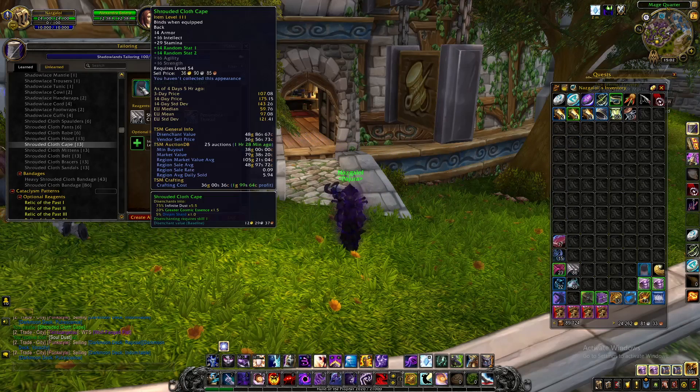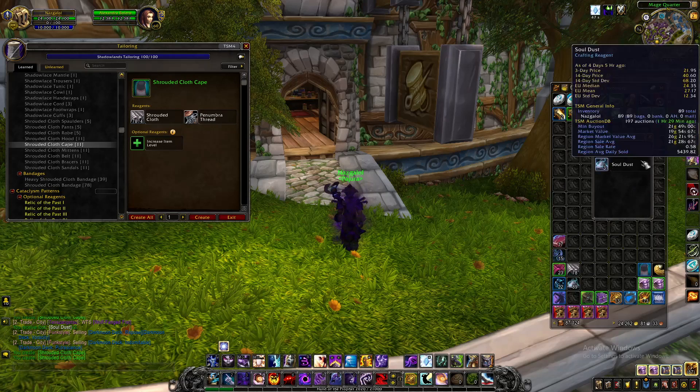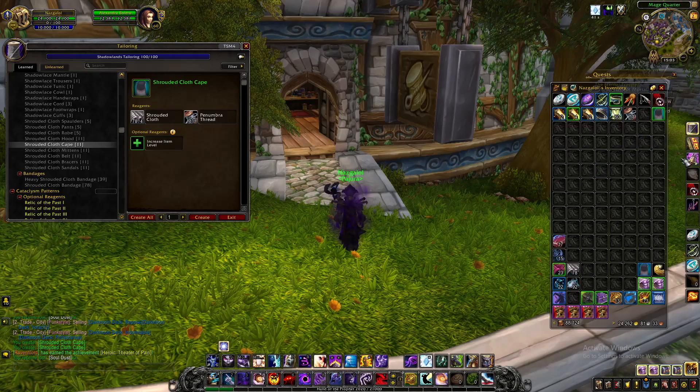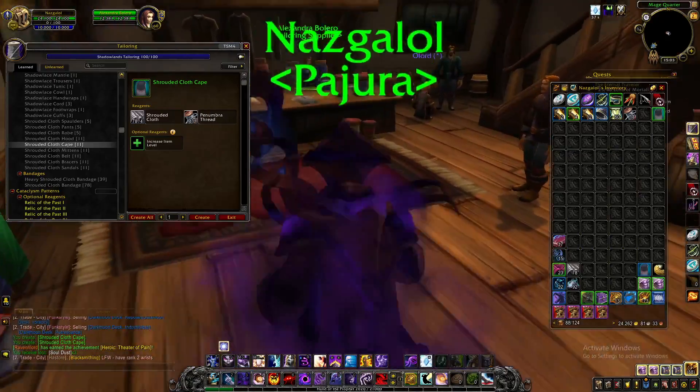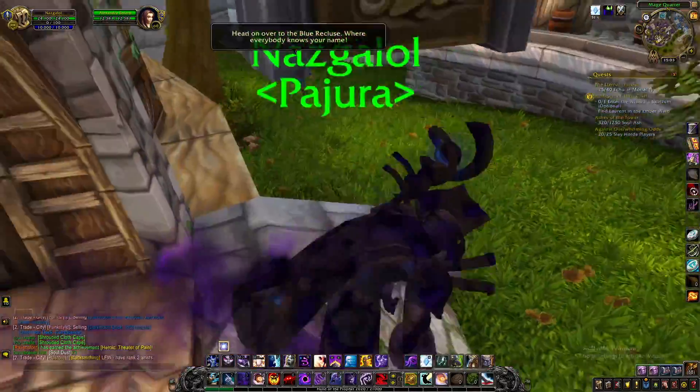If you only have tailoring, just sell to the vendor for raw gold — you can do that in your spare time, like before you queue for a battleground. But if the goblin in you wants more profit, go the disenchant route for quite a bit more gold. Let's create a few just for the sake of it and disenchant them — I just received three, so I made 63 gold. It's an easy flip, and I used to do this on every single expansion I've played.